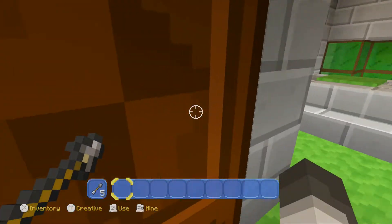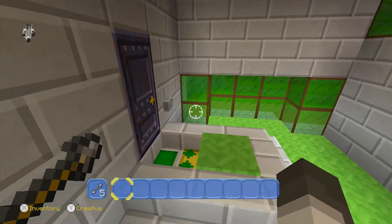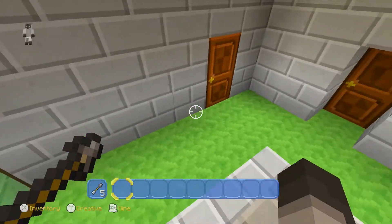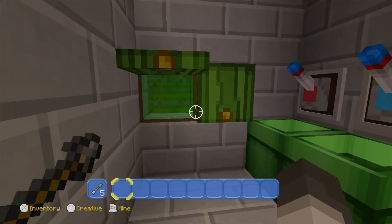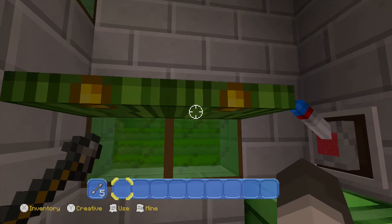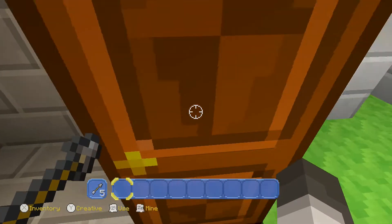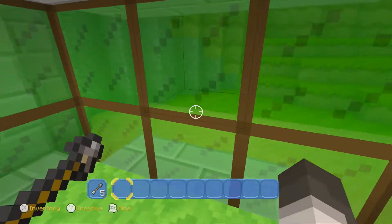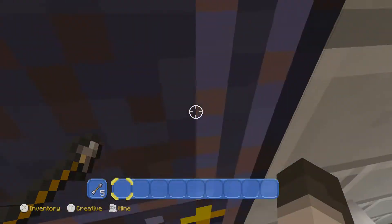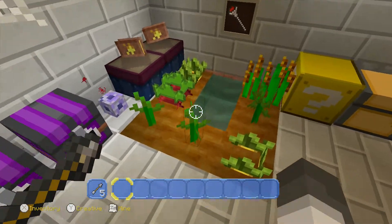So in here, this is Colin's room. He loves green, so there's green everywhere. Here's a bathroom, and there are some more windows in Colin's bathroom. There's another window out here so you can see outside. And here is a secret room in case there was like a zombie invasion.